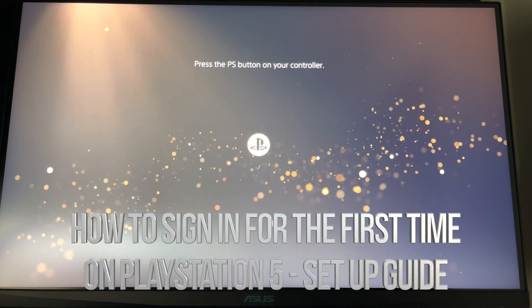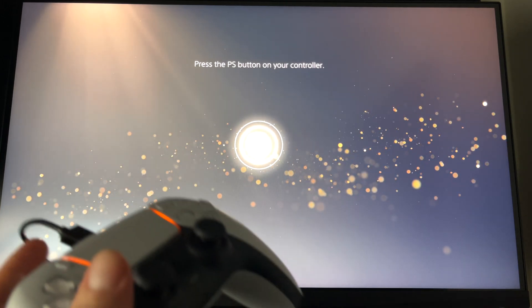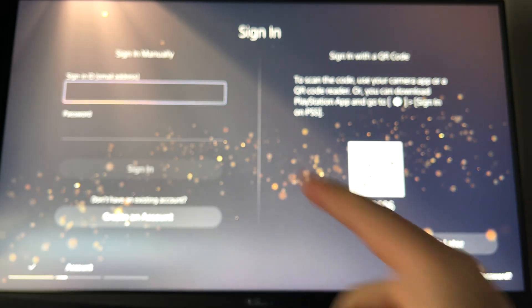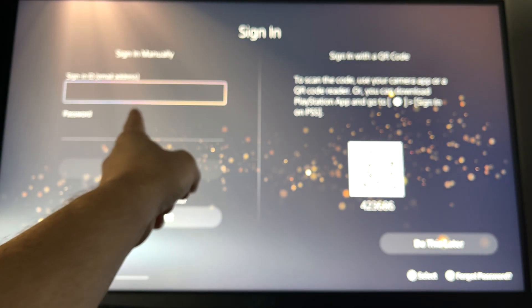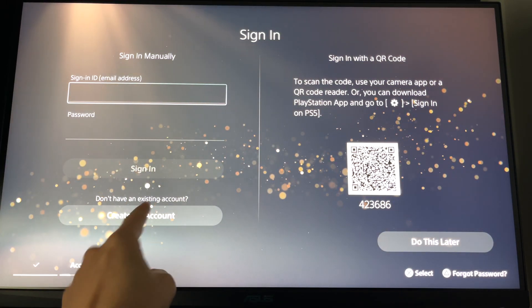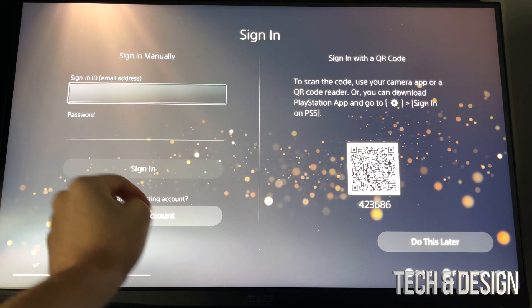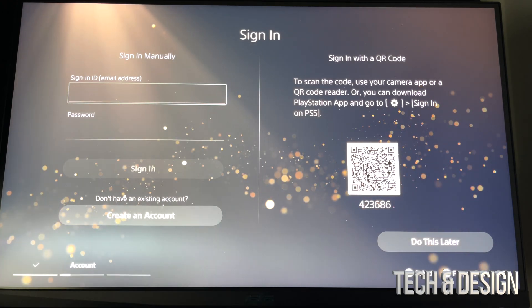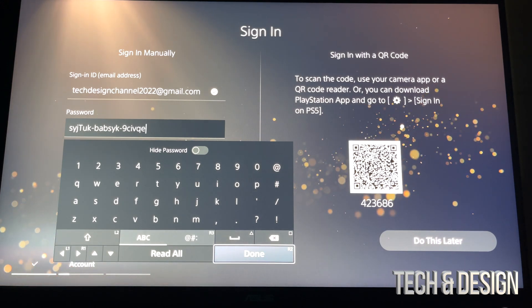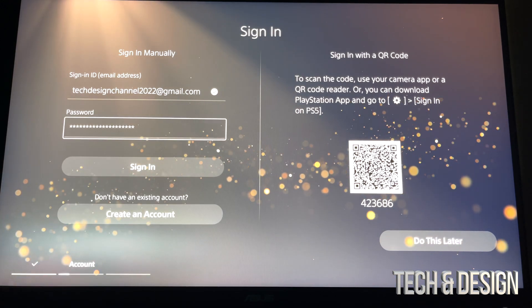After your PlayStation has been updated and you've already created your account online, press this button on your controller. You're going to see the sign-in screen. We can sign in using the account we just created — if you haven't created one, this would be the time to do so. It's much easier to create one on your phone, tablet, or computer. On the top, put in your email and then your password below. If you make a mistake on your password, you can press square to delete and go back. Once you're done, just press done to sign in.